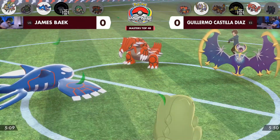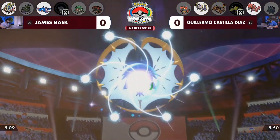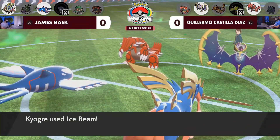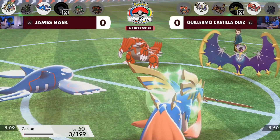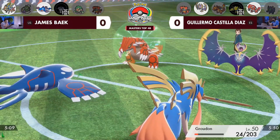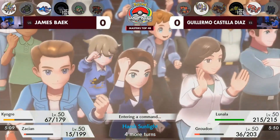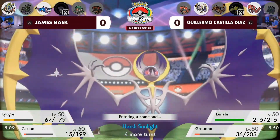The Zacian is setting up the Substitute — we've seen how impactful these Substitutes can be on these Zacians. It was a key component of James's top-eight match and managed to save him and buy a lot of time, but it's not going to be allowed to stay on the field as it has immediately faded away with Moongeist Beam connecting. Kyogre does go for the Ice Beam in the sun, catching the Groudon on the way in — that is a lot of damage. That Groudon got way more than it bargained for trying to switch in there. This Lunala is still sitting very healthy, and based on how the speeds have interacted, if Zacian gets taken out, Lunala is all of a sudden the fastest thing on the field.